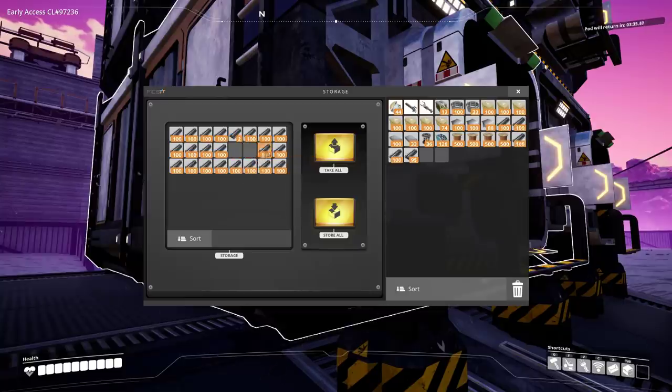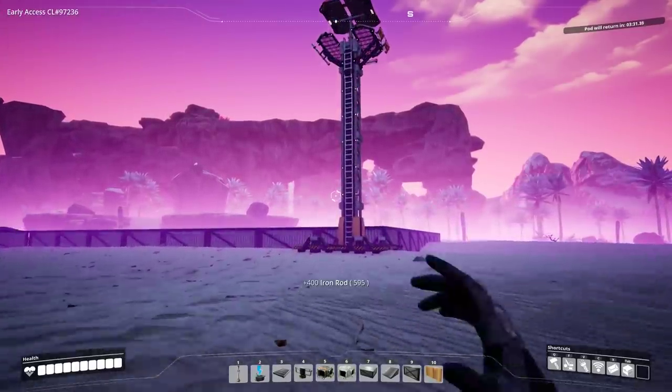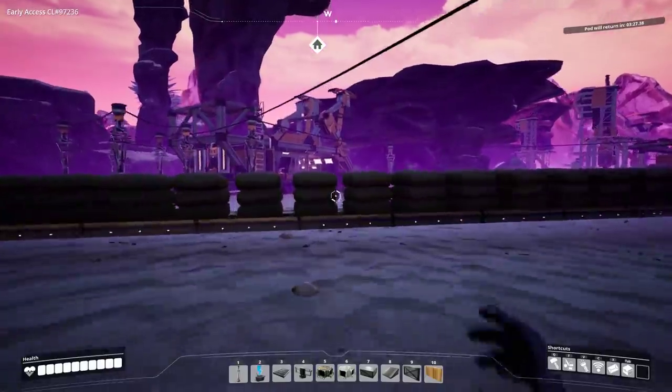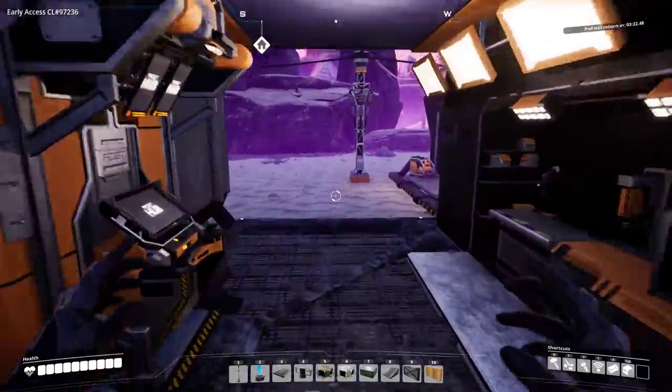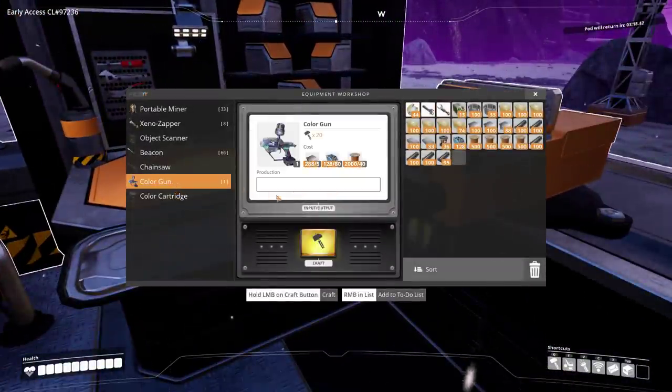We need 400 rods, actually quite a few more, but we're alright. Let's grab a few extra because we're going to need to resupply ourselves after this is all said and done. Also, forgot the paint - we've got to do the paint. Over here, color gun - we can just make this straight away, 20 crafts.